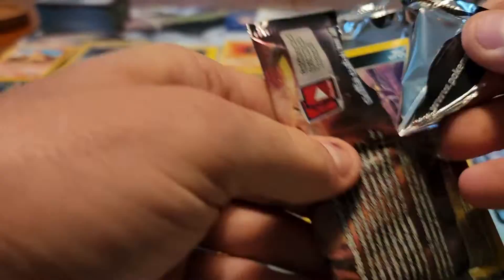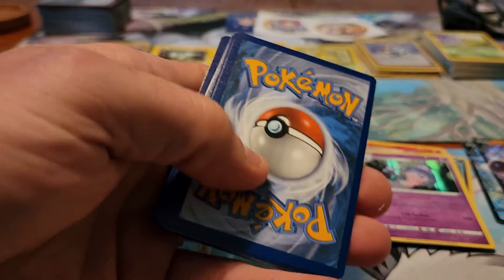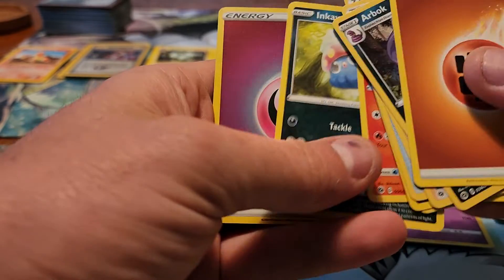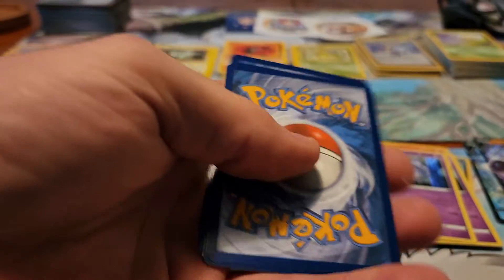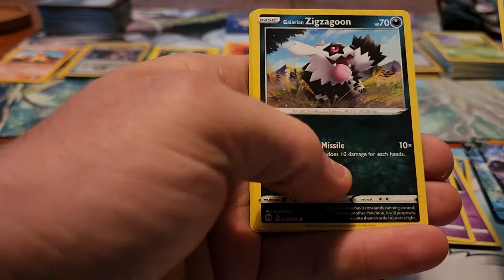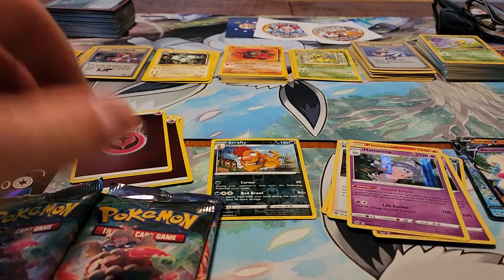Pulled three of those Reverse Holo Energies as well. Fighting Energy, Arbok, Kabu, Suspicious Food Tin, Purloin, Ekans, Potion, Vulpix, Inkay, another Fairy-type Energy Reverse back-to-back, and Hatterene Holo. Grass Energy, Suspicious Food Tin, Malamar, Great Ball, Swablu, Scraggy, Carvanha, Galarian Zigzagoon, Kakuna, Rolycoly, another Ultra Rare — Alcremie V. So that's three packs in a row with V or better.